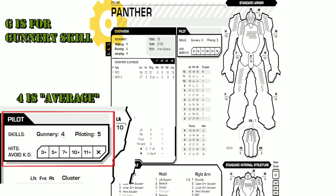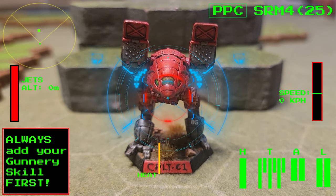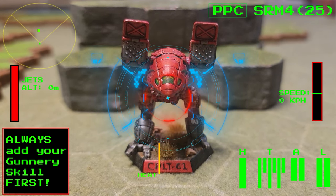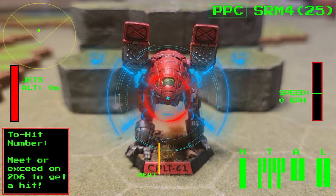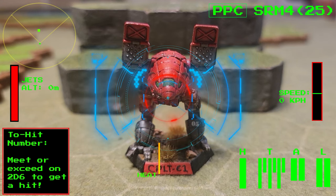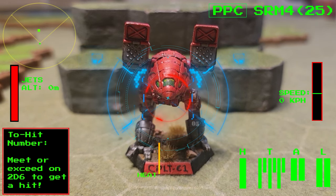Right now, I just want to make sure you don't pull the trigger and accidentally end up shooting yourself in the foot. Your gunnery skill is always going to be the first number you add into the calculation for what we call your two-hit number. That's the number you'll have to make or beat in order to land a successful shot on 2D6. Now, let's get you out to the practice dummy so I can show you how it's done.